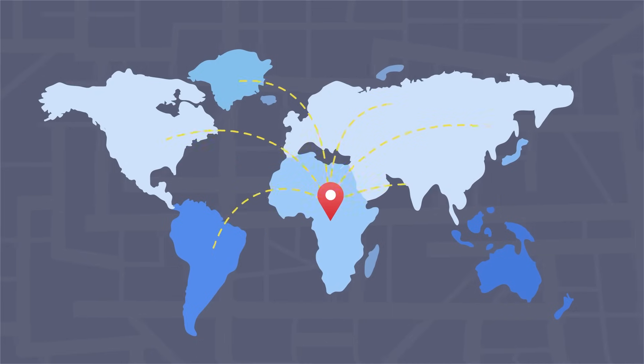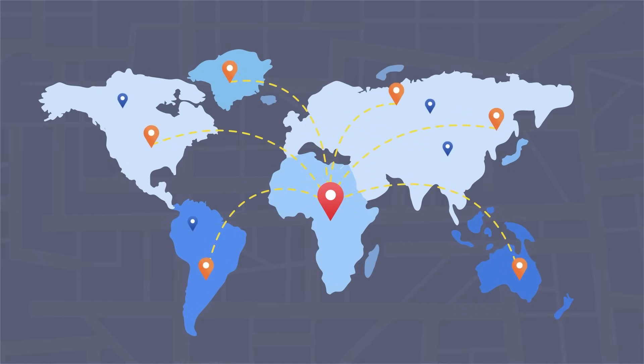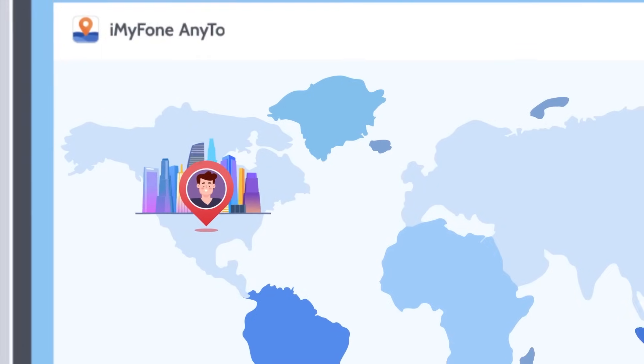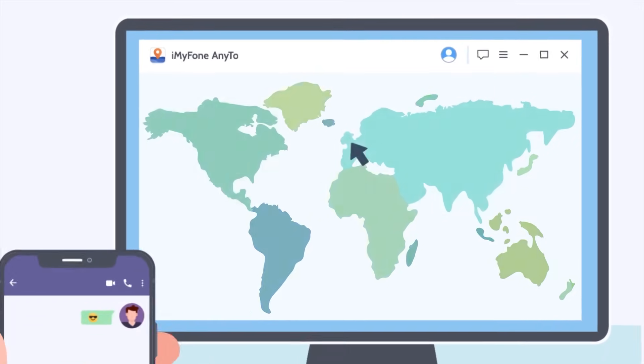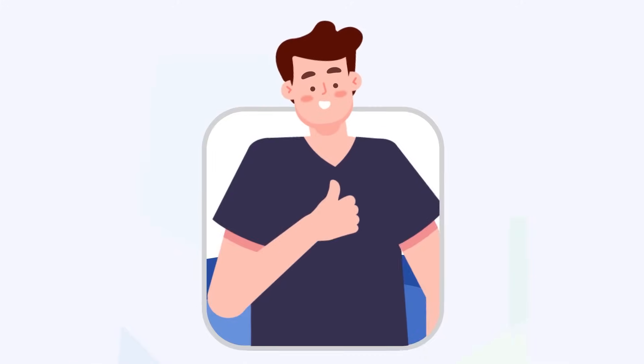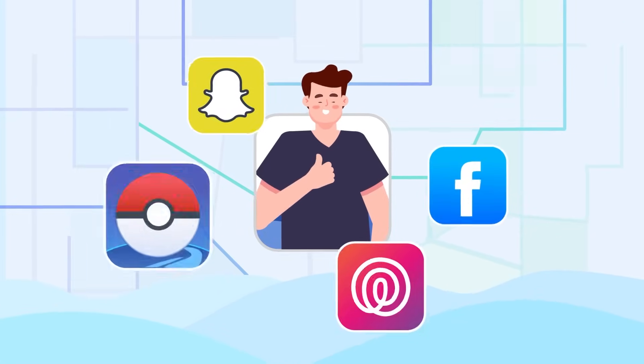It helps you fake your GPS location to anywhere in the world. I'm currently in LA, US. With iMyPhone AnyTo, I can change my location to London, New York, or any other places. I can trick my location-based apps without being detected.